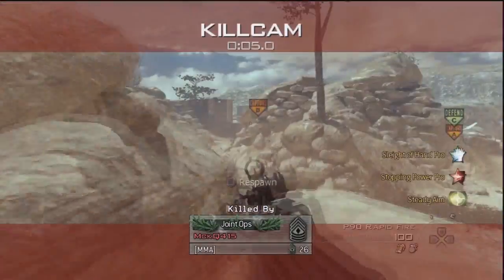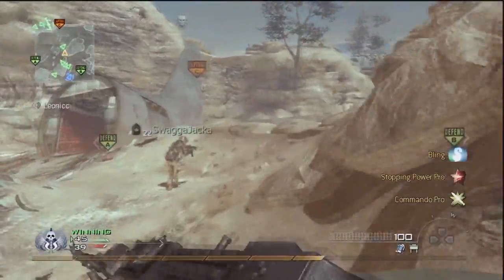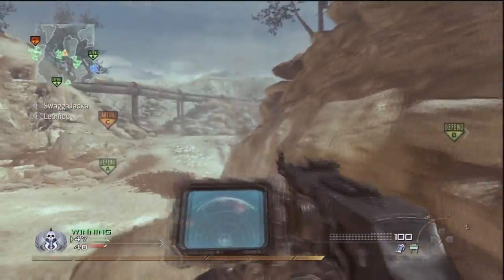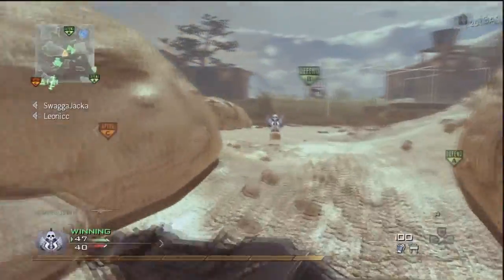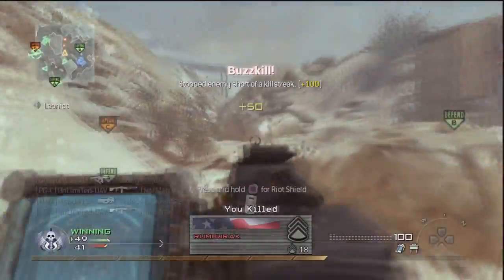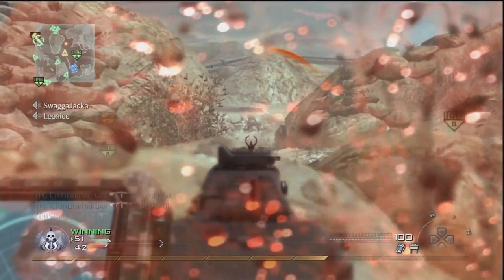I mean, if it had arms and legs and it could walk, I swear to God it would probably attack Tokyo. King of the monsters right here. This gun is a two-shot kill from any distance with stopping power. It is a three-shot kill from any distance without stopping power. Perfectly viable with a suppressor.